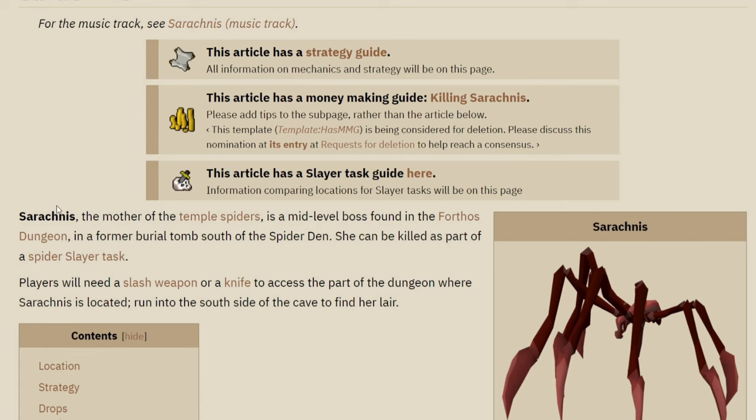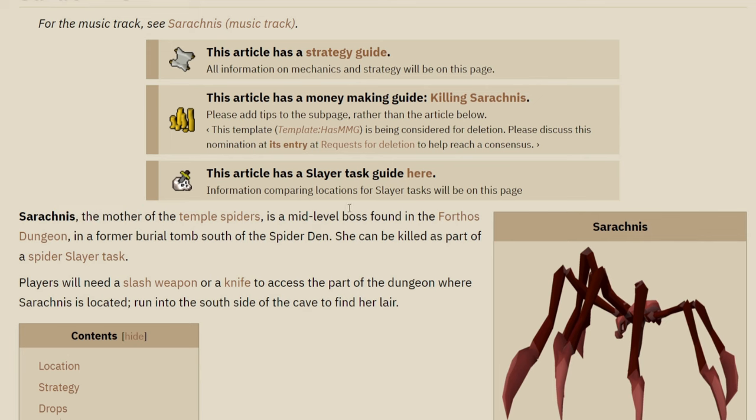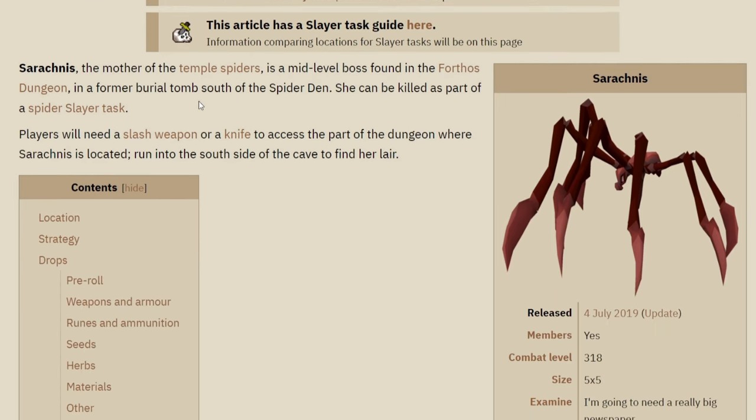What is Serachnus? Serachnus is the mother of the Temple Spiders. It is a mid-level boss found in the Forthos Dungeon, and she can be killed as part of a Spider Slayer task, which is really cool.